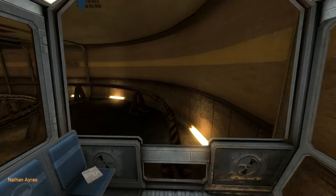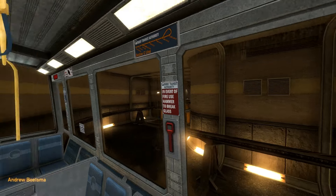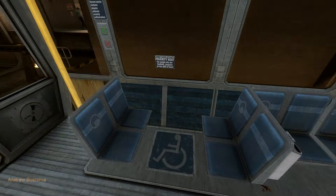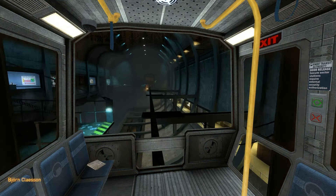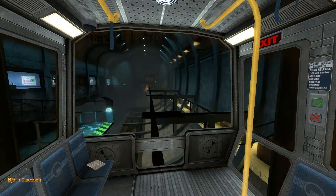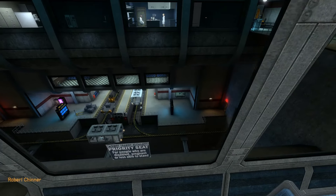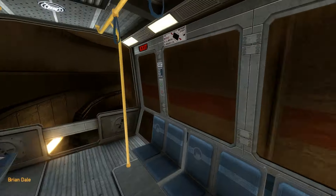Good morning and welcome to the Black Mesa Transit System. This automated train is provided for the security and convenience of the Black Mesa Research Facility personnel. The time is 8:47:00. Current topside temperature is 93 degrees, with an estimated high of 105.